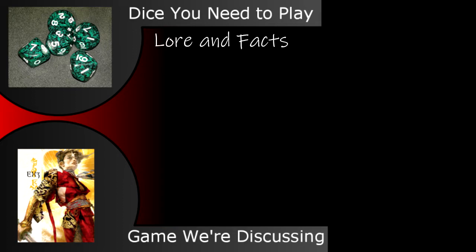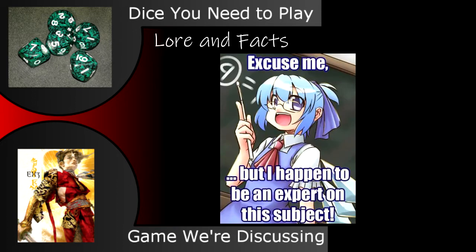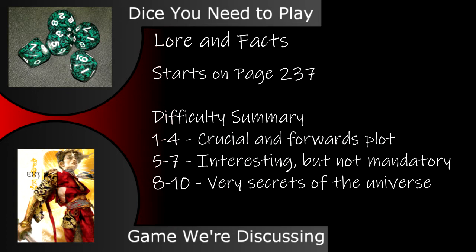Lore and Facts is, as I like to describe it, the rule where you can deface reality by being a big enough of a know-it-all. The details for it start on page 237. If a character has a lore rating of 3 plus a relevant lore specialty, that character can introduce a fact about the world, and then they roll for it, with the difficulty determined by the GM. While there are no standard difficulties, the core rulebook recommends a scale for how many successes you need to introduce a given fact.